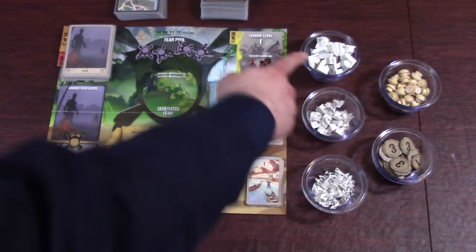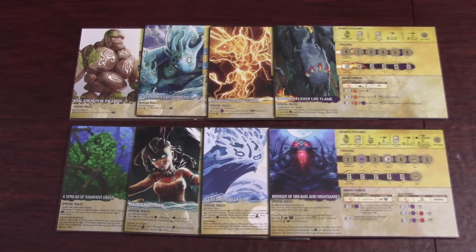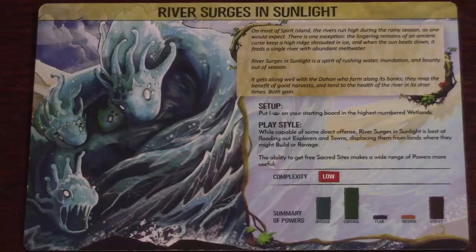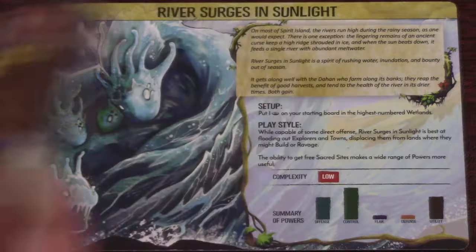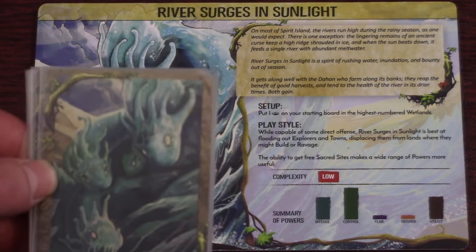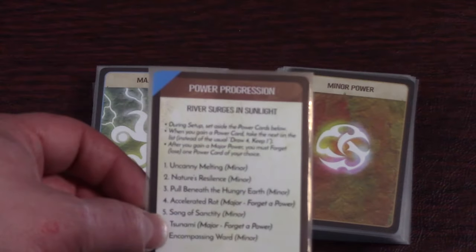Then put energy, cities, towns, explorers, and Dahan where each player can reach them. Each player chooses a spirit — there are eight available in the base game, and four are recommended for the introductory game. The back of the spirit boards gives a summary of how they play, shows a difficulty rating, and shows their strengths and weaknesses. After choosing, take the four power cards associated with that spirit. If everyone is playing an introductory game with easier spirits, instead of the major and minor power card decks, each player takes a power progression card.